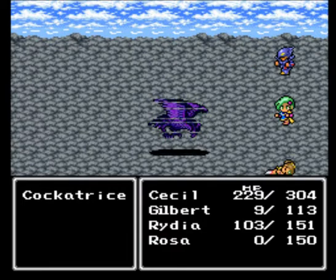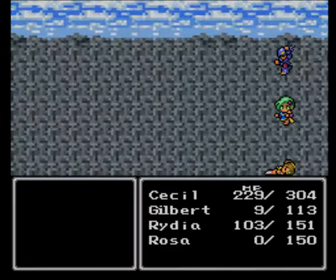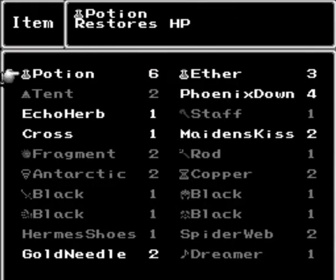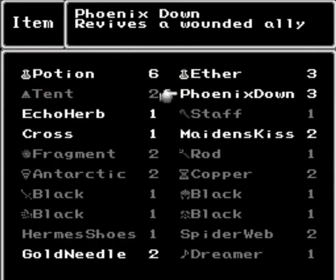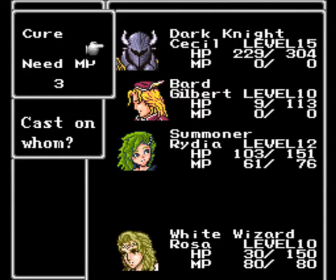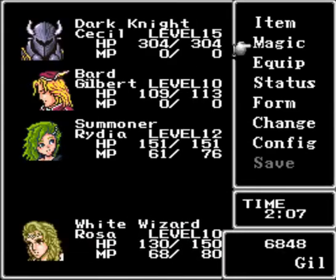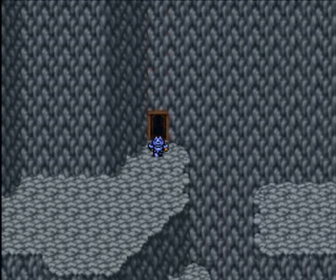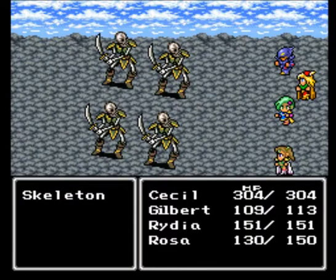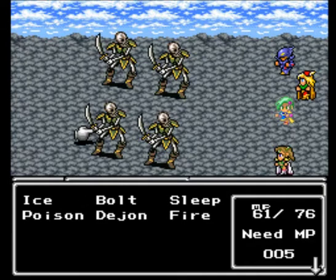Kind of think of it like the Defeatist ability in Pokemon, except it's even worse. Defeatist is really stupid — I think only one Pokemon has it, Archeops or something. That lowers your attack as soon as your HP hits half. Think of Gilbert's hiding like Defeatist, only worse — because with that, you don't even get to do anything. Which makes me wonder: after the whole Anna fiasco, you would think Gilbert would get rid of that hide command, but nope, he just doesn't.